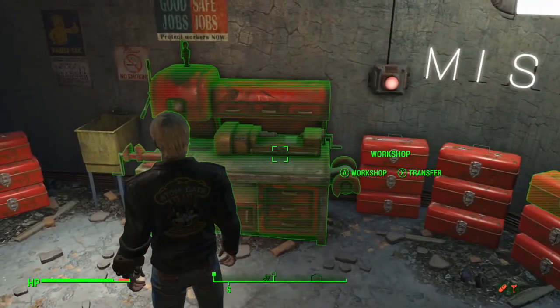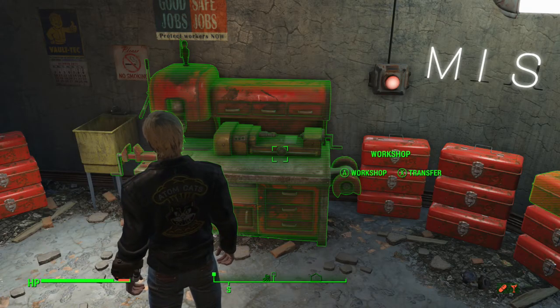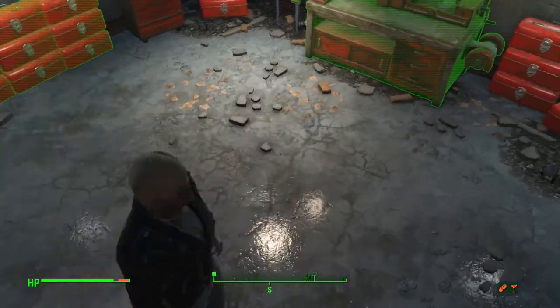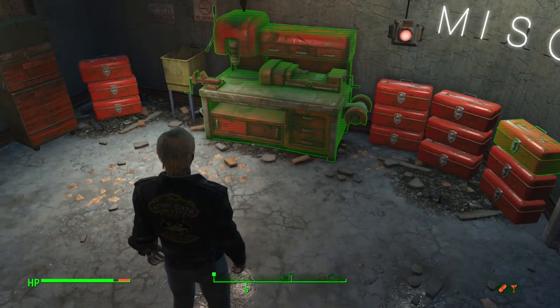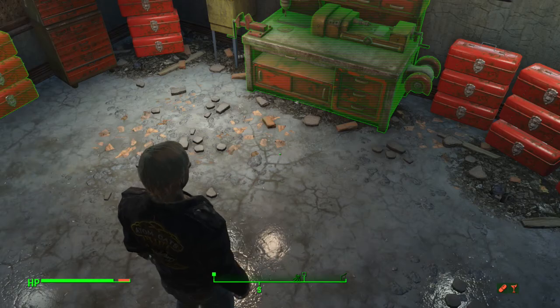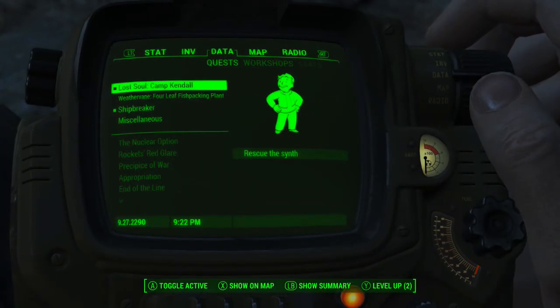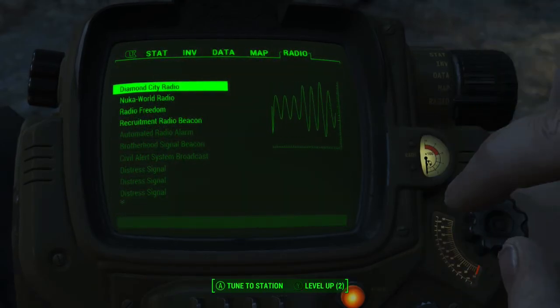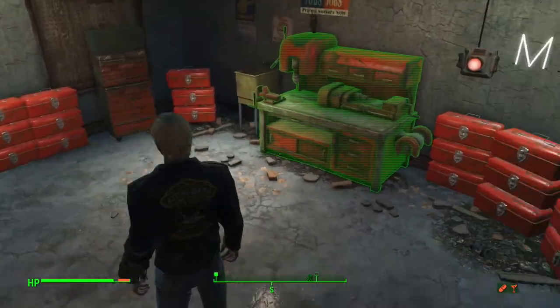One of the suggestions is to empty your workshop. Pick one of your settlements to do this — you kind of want one that doesn't have a floor that you built, it just makes it easier to pick up stuff. Otherwise stuff will sometimes fall under the floor. The Red Rocket is where I'm at at the moment — that's the one I've chosen for that reason, it's got a concrete floor but with dirt.